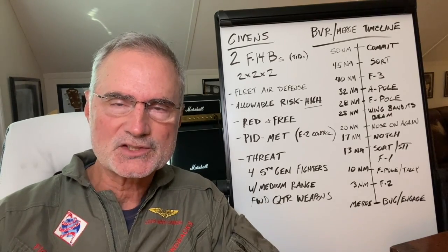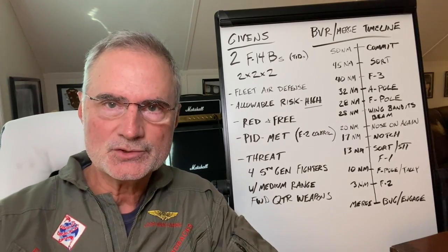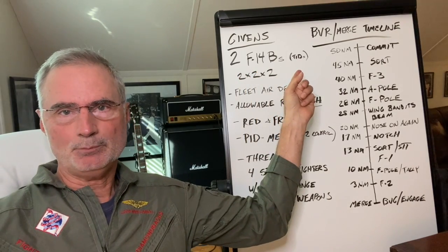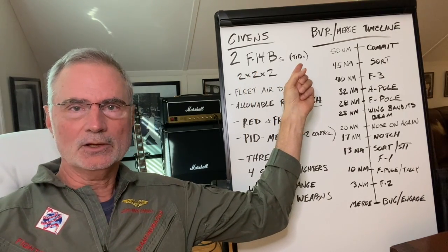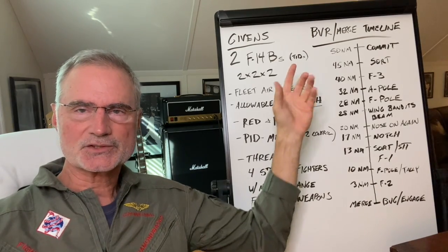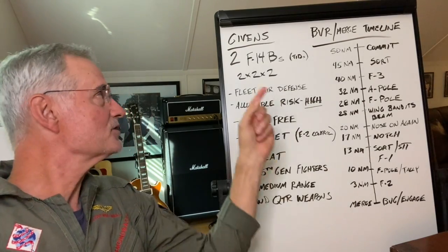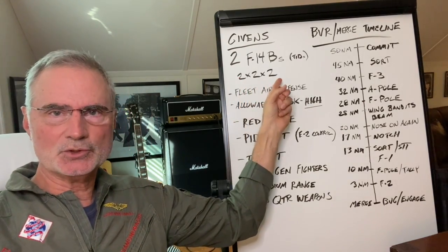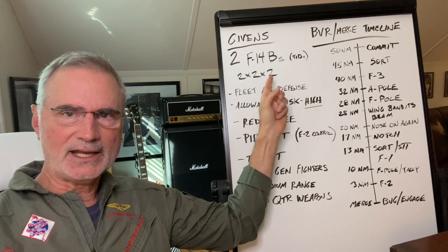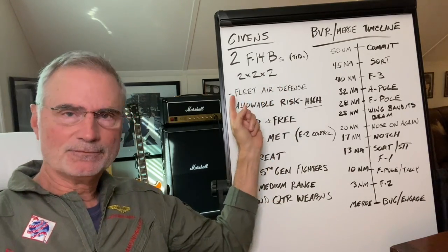Let's do a Chalk Talk about BVR Intercept Timelines. BVR means Beyond Visual Range. For the purposes of this episode, we are in a section of F-14Bs and our RIOs have the standard TID — circa 1992-93. Our airplanes are loaded two by two by two: two Sidewinders, two Sparrows, two Phoenix. Our Phoenix are the AIM-54C. Our mission: Fleet Air Defense.